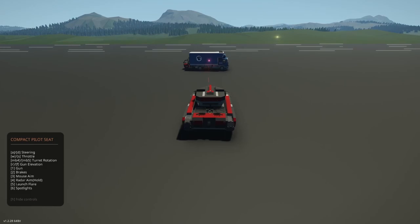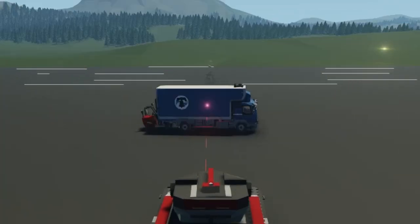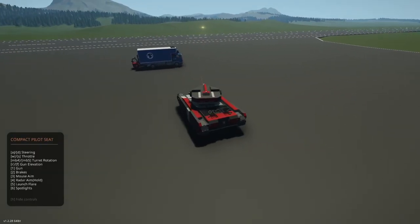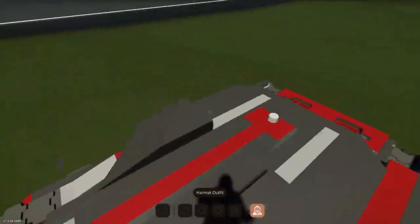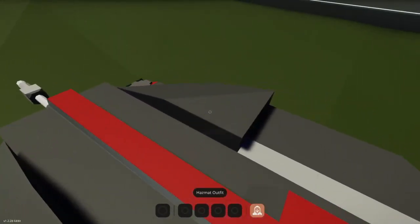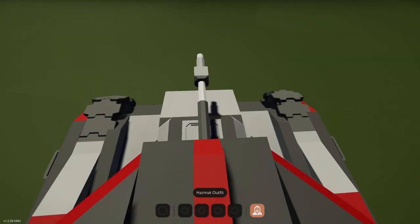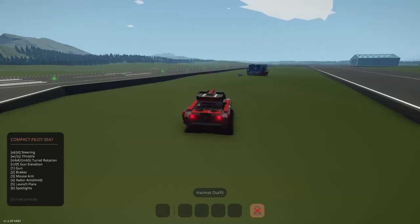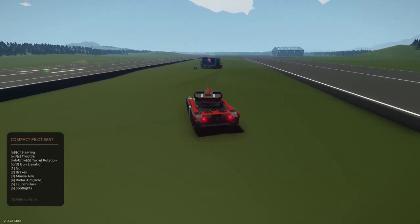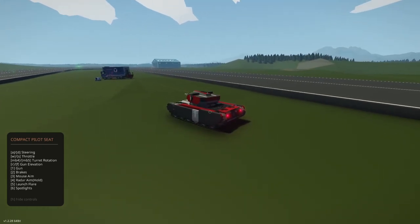Anyways, we're going to aim this thing at the truck and press fire! I think the bullet went through the truck. Okay, two things I changed: I turned up the physics detail to full, so hopefully it'll calculate more. Also, I turned this slightly so that the bullet would pass through more stuff and hopefully actually register. So the first thing we're going to do is mouse aim onto that — perfect — then we turn off mouse aim and turn on radar aim.